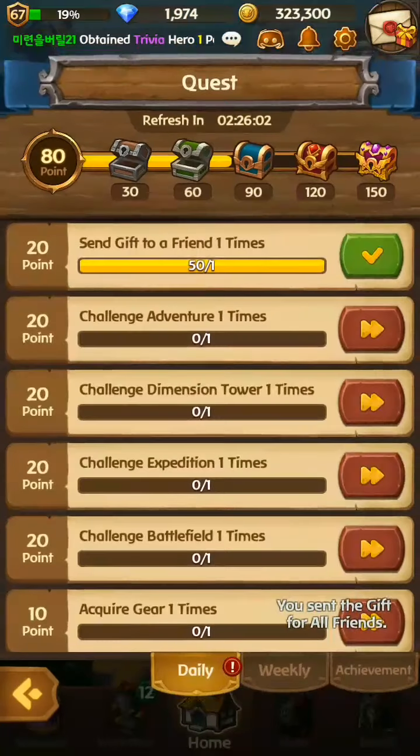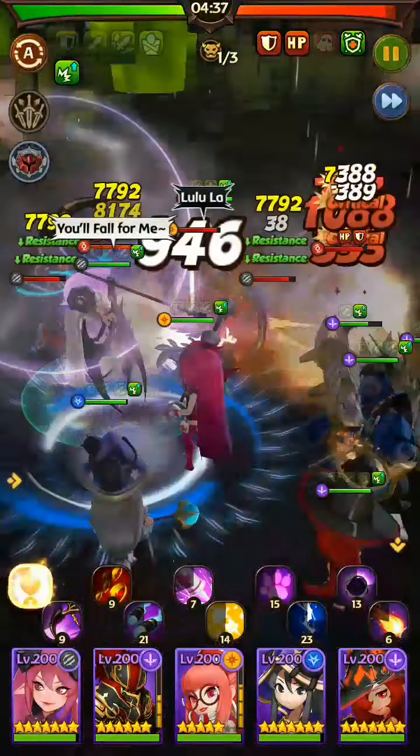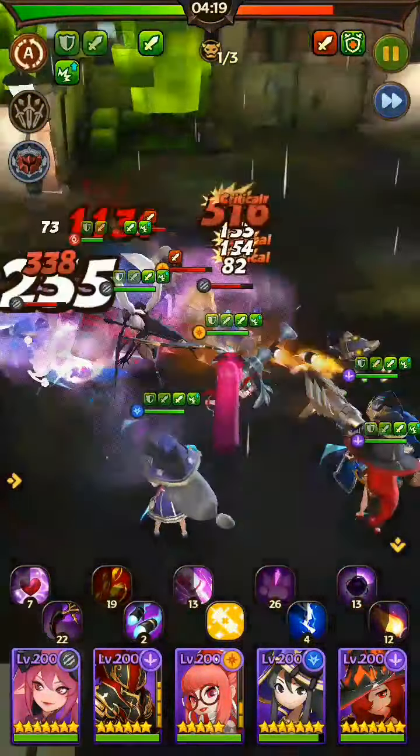Level up a hero and send a friend gift to all of your friends, then claim the reward again. Challenge adventure one time — you don't need to finish it. Just enter adventure mode and you can directly return to the home screen and the quest is complete.